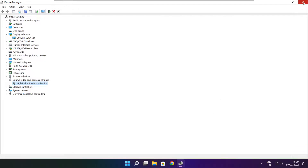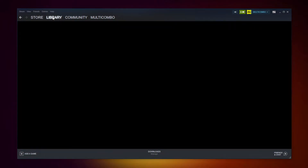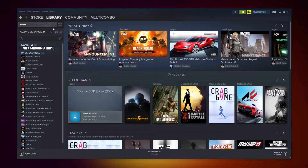Close the window. Open Steam. Go to the library. Right-click your not-working game. Click Properties.